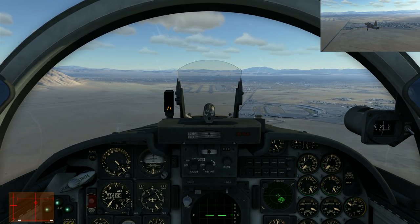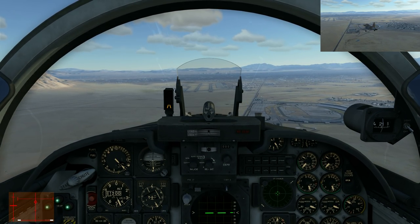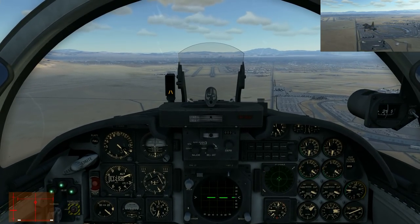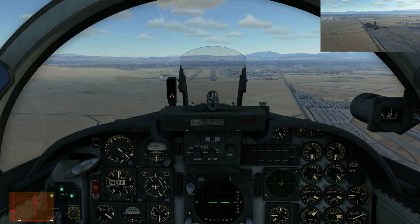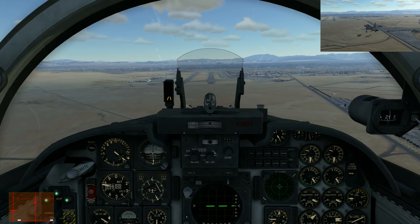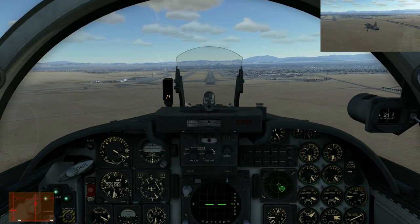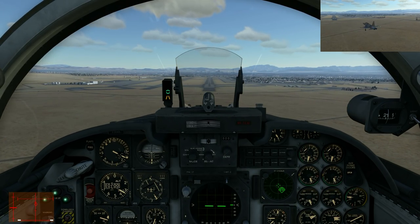Later I will hopefully try some air-to-ground stuff, and I'm excited to see how she will behave there. This is looking quite good - 200 knots, let's slow it down a bit. We definitely have to sink more. AOA is far from good, about 10 degrees.